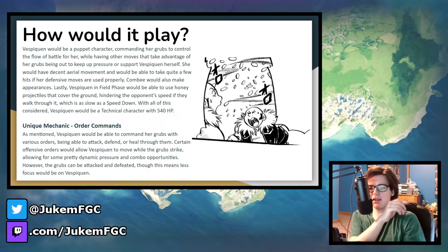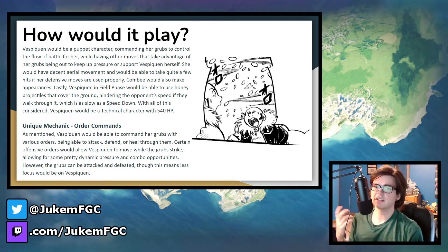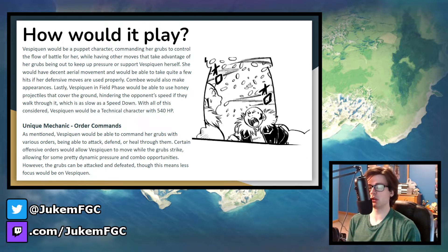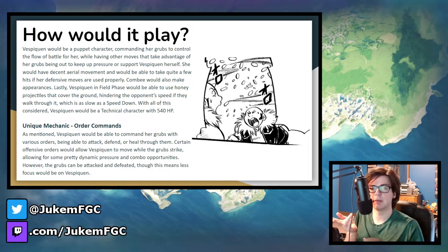Going back to her commanding, she has a lot of command groups that can either attack, defend, or heal her. She would be able to move with her grubs sometimes, having very little end lag, so she'd be able to maintain pressure from moving the grubs, move the grubs multiple times, start off combos, et cetera. Very dynamic, I would say — I wish I said that originally.